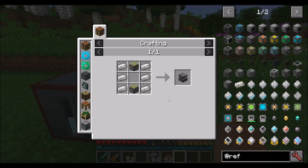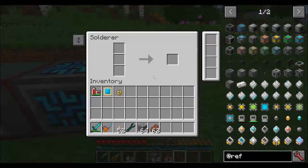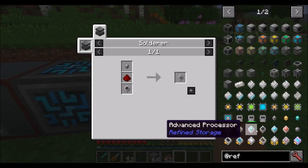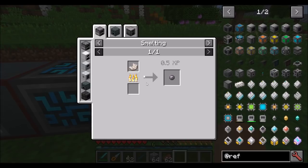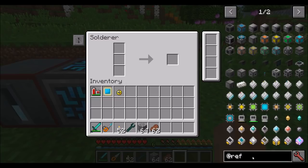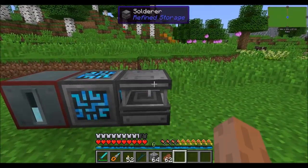The next thing you'll want to do is make yourself a solderer. The solderer is what's going to give you access to a bunch of different stuff throughout the mod. Place it next to your controller and you should be able to check out all the different recipes available. For example, you can get yourself printed processors, which can eventually be used to make improved processors. The printed silicon is made in the solderer with silicon, which you can get from smelting nether quartz. If you're using other mods that have silicon, it should be ore-dictionaried. All you do is toss an item in and it'll process, and you'll get your item out.